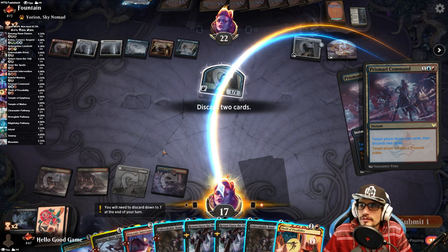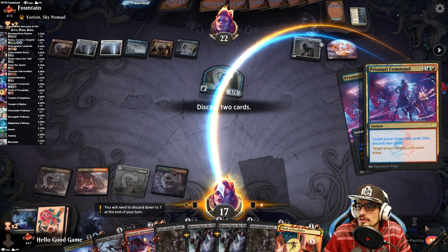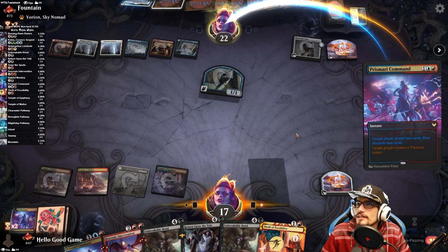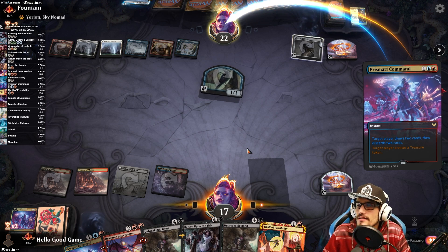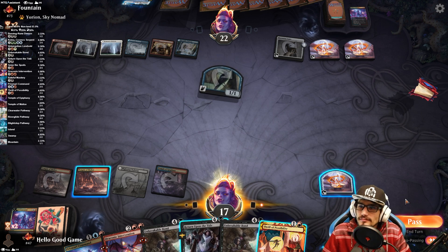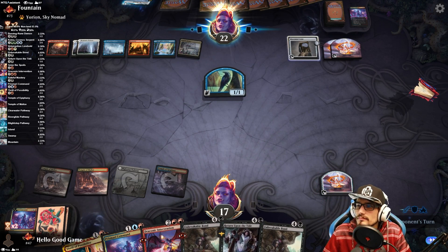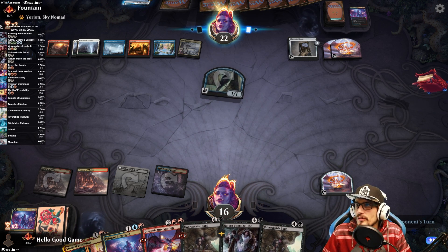Rune Demon goes to the graveyard. We have so many recursion spells. What do they discard? Are they doing Velomachus too, I wonder? What are we in for here? This isn't a meta deck so I'm excited. Land, Glass Casket... We can take one damage — I'm just worried about the unlimited counter magic they have in hand.